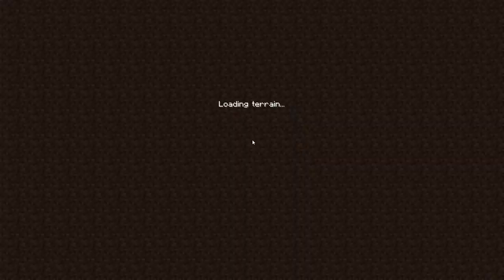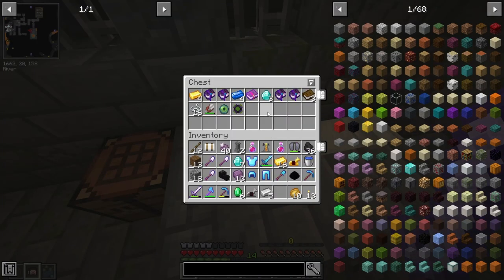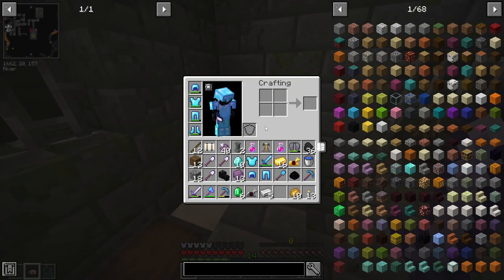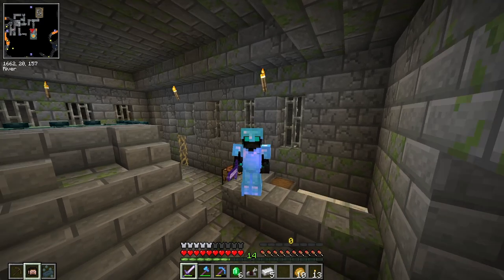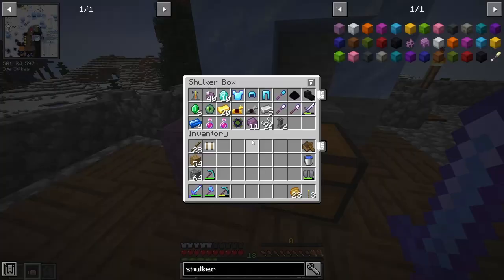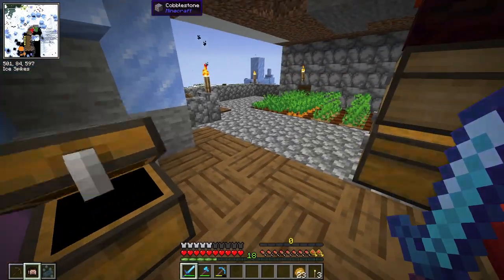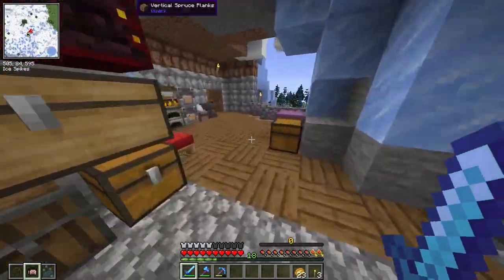The final thing I need is an ender pearl to get home — easy enough, and away we go. Through the portal and we're back. Making a Shulker Box was the way to get everything back with me. Here is everything — all the loot from our trip to the End, as well as some books. I grabbed three stacks of books and we have a zombie pigmen neighbor somewhere around here. But yeah, this is all our loot.